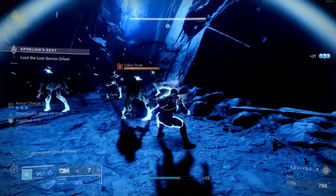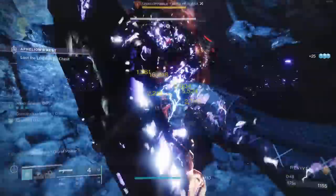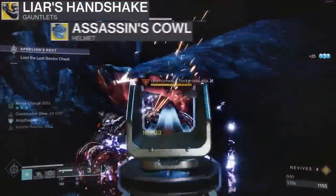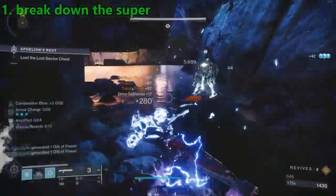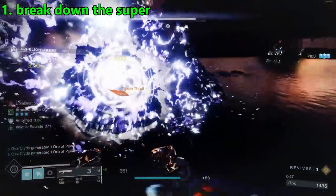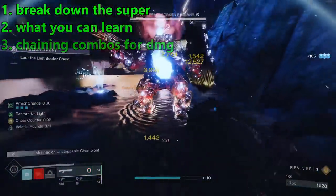First I wanted to cover the Liar's Handshake Hunter build. What's nice about these builds is I'm going to be going over three different builds: Liar's Handshake, Assassin's Cowl, and Star Eaters — and they all use the same mods, so I made this pretty simple. I want to break down how the Arc Hunter super works and how you can learn about it and change some combos from this gameplay.